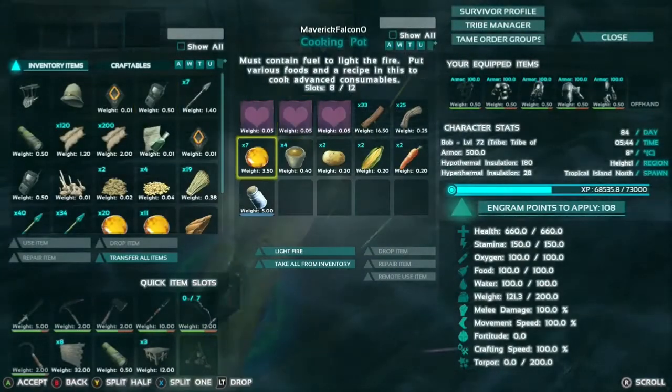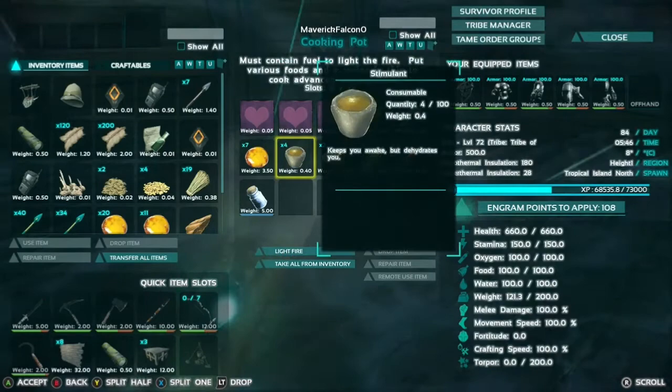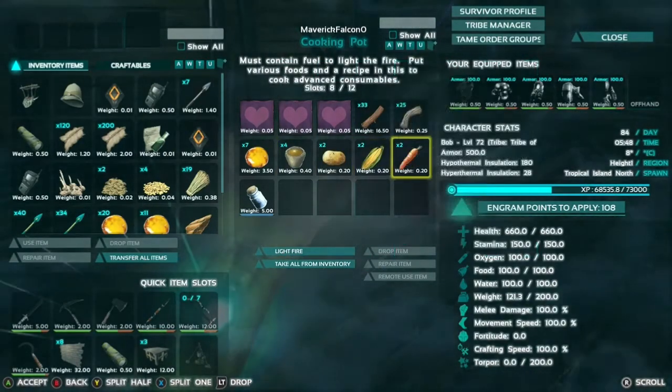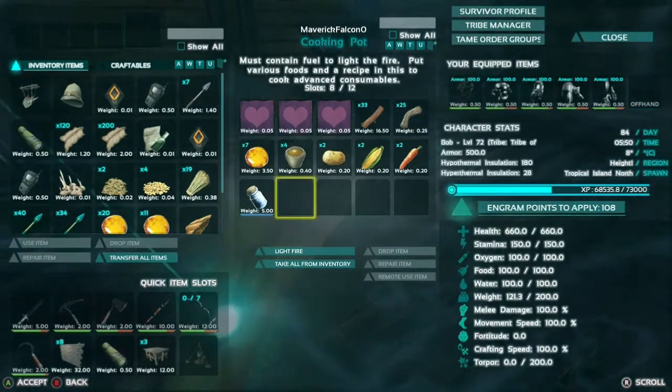To start off, I'm going to be showing you what you actually need to make the sweet vegetable cakes. We're going to need some tree sap, some stimulants, some savor root, some long grass, some rock carrot, and some fiber. I'm going to be showing you how to get each of these ingredients in this video.